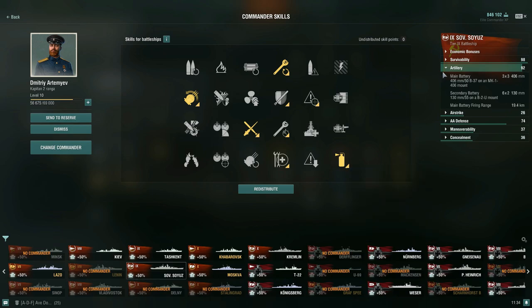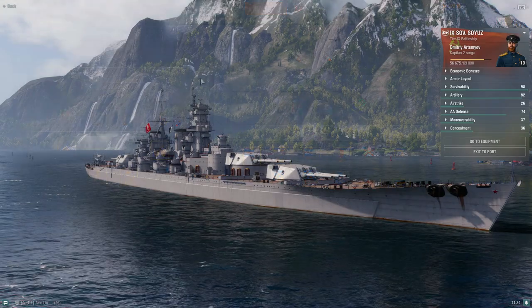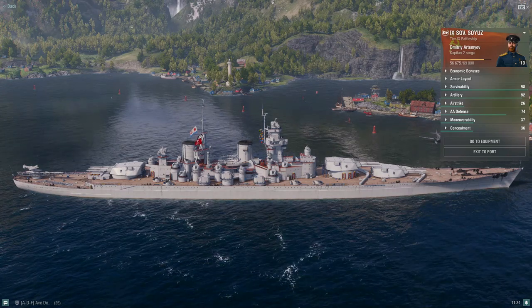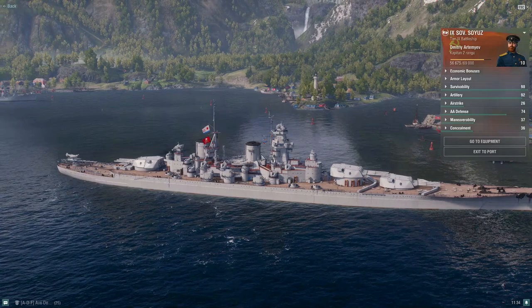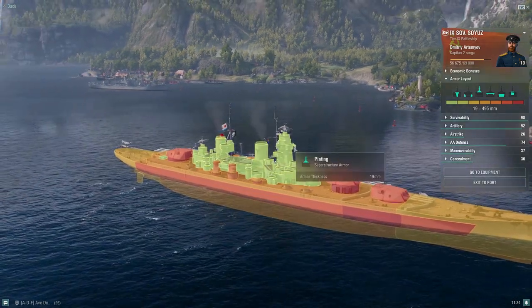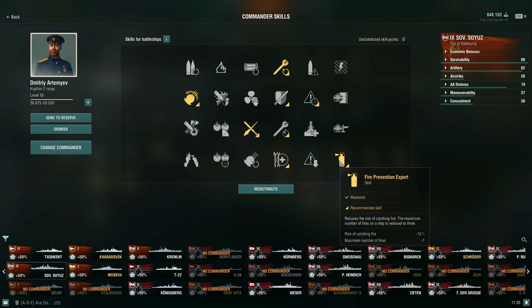For a 10 point commander, Fire Prevention Expert reduces the risk of catching fire by negative 10%, and you can only have a maximum of three fires on your ship versus four without the skill. Without fire prevention, you could have a fire on your bow, one on your stern, and two on the superstructure. With fire prevention, only one fire is permitted on your superstructure. A lot of people are going to be focusing your superstructure on the Sovetsky Soyuz because of your armor scheme — it's really the only place they can get any damage from. So if you don't take fire prevention, you're really asking for it.